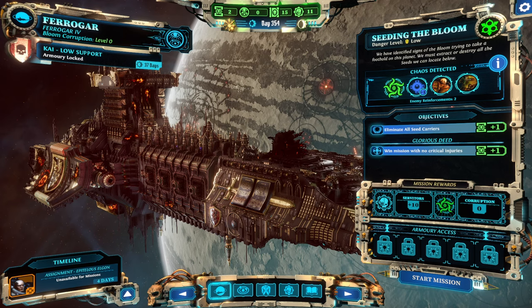Hello and welcome back to another episode of Warhammer 40k Chaos Gate. My name is Saiken and today we're continuing the blind playthrough on legendary difficulty. I am also playing with Grandmaster mode enabled and we are going to the next mission in Ferrogar 4 where we will eliminate seed carriers for the blue seeds.